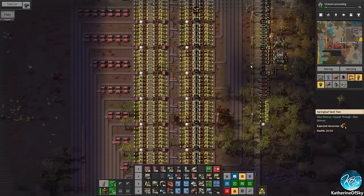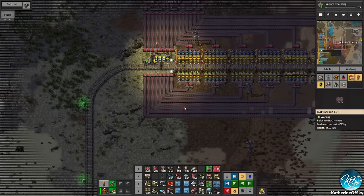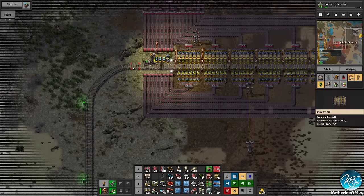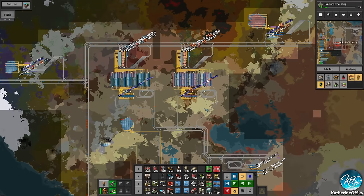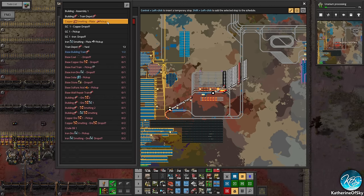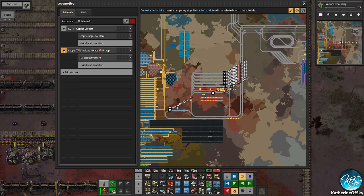That building train does go to this station — we checked on that. Let's change the names of the stations first and then solve other problems. Copper smelting plate pickup — and the same here. Iron smelting. The most annoying part of the names is actually finding the icons — that's why I put those in the blueprint. We're going back to this train: add copper smelting plate pickup, say full cargo, then empty cargo.